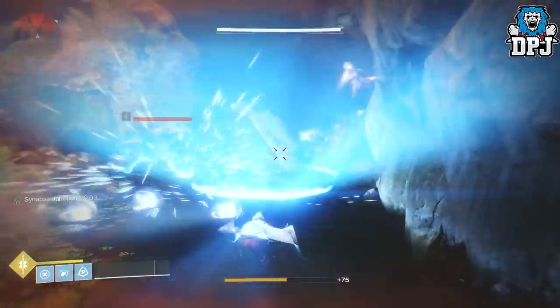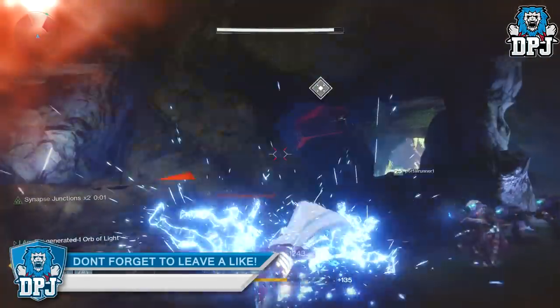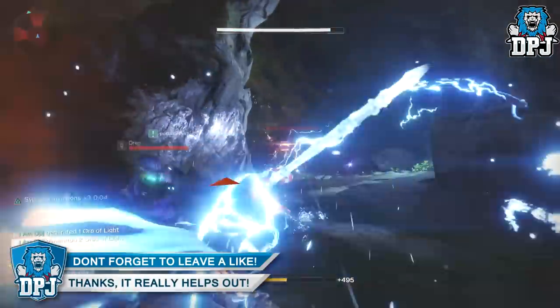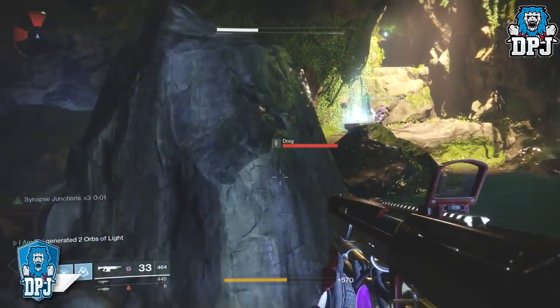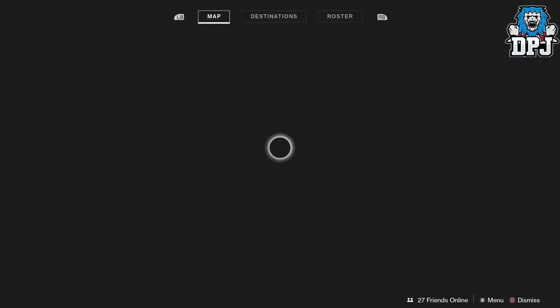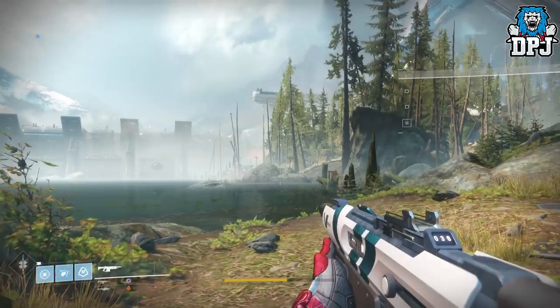Simply fast travel to the Winding Cove and wait for the rally the flag prompt to appear, which gives you your super. This comes four or five minutes before the public event spawns. Grab it and head to the nearest lost sector. Once inside, approach the enemies, use your super, and kill as many enemies as you possibly can. Once your super runs out, fast travel back to the Winding Cove.